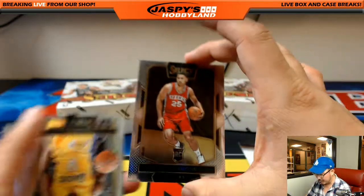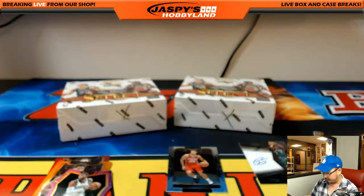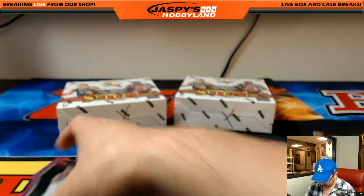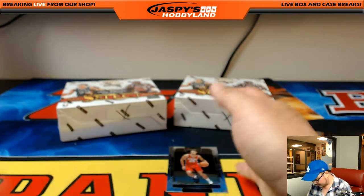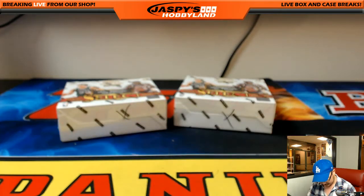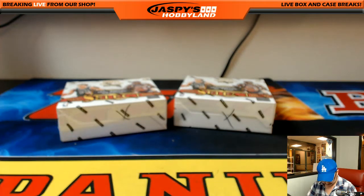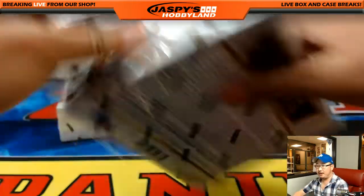We got a Ben Simmons — probably like $10, just the regular base card — and that goes to Tim Langston. If it's some sort of variation, Tim, it could go for even more. This is card 251. I think there's like three different levels or something like that, but that really only makes a difference for Ben Simmons cards. It's worth looking up, Tim — definitely worth looking up. But it'll get top-loaded. All right, two boxes to go.